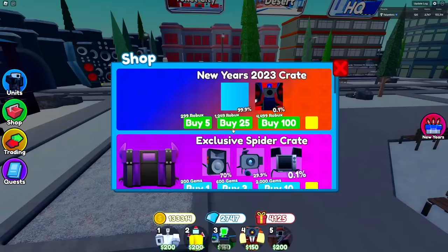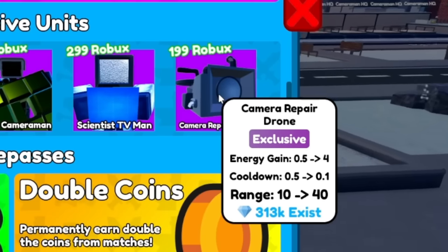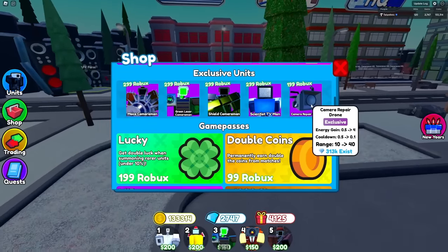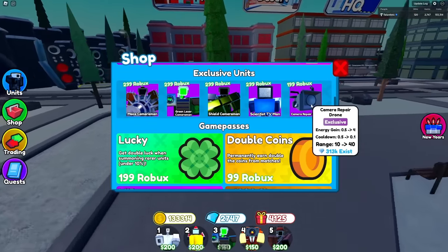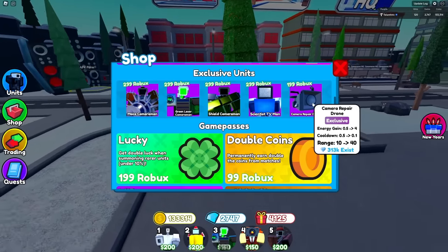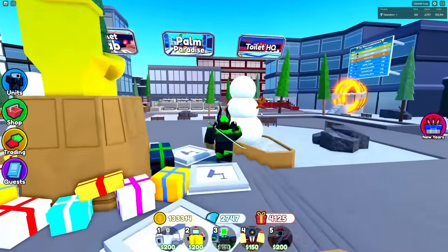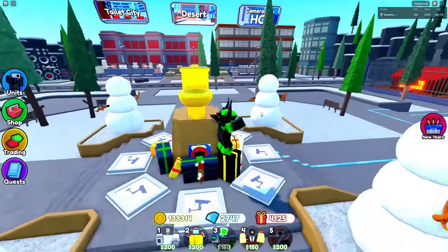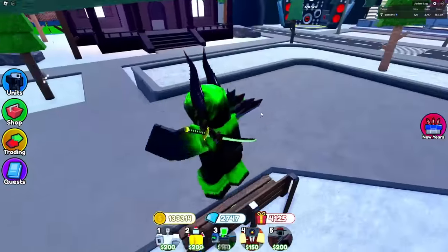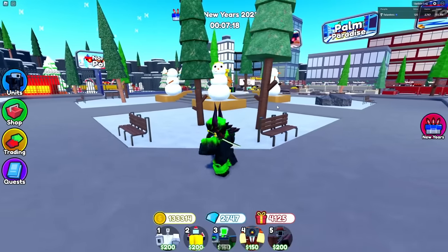We already have the camera repair drone in-game. Basically how it works: it gains energy every second, and then it blasts some blue healing electric thing which heals your unit when it's stunned. It can also insta-kill the Parasite Toilet or Helicopter Parasite Toilet by using a larger percent of its energy. The speaker repair drone is going to be a lot different — we had two options: do something new, or make it like the camera repair drone but maybe a little better or worse. But we've decided to make it the first movable healing unit.